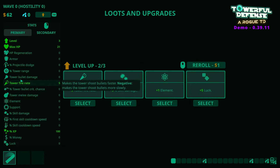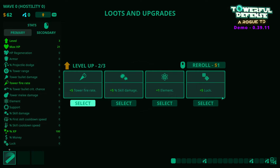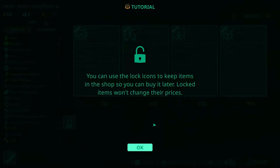What does elements do? Can we see elements on the left-hand side? An elemental stat — wonderful, thanks for that. We're going to take luck. Tower bullet damage is quite good as well, we'll take that. You can use the lock icons to keep items in the shop. We get items for every level up we get, and then we also get stuff for the money we earned as well.